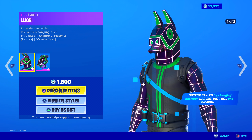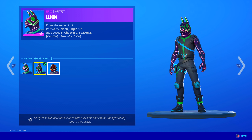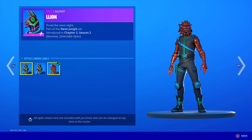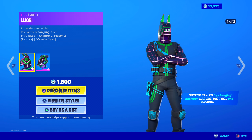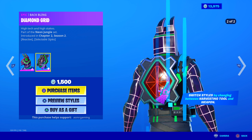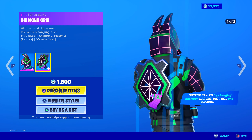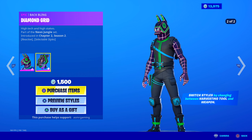Here is the lion skin — Prowl the Neon Knight. It transforms between lion and llama when you switch from your harvesting tool to your weapon, and you can turn it off and just select to have llama or lion always on. The backbling has like a keychain llama on it, two edit styles, and it's reactive — it switches when you switch from harvesting tool to weapon. Reactive skins are pretty cool.